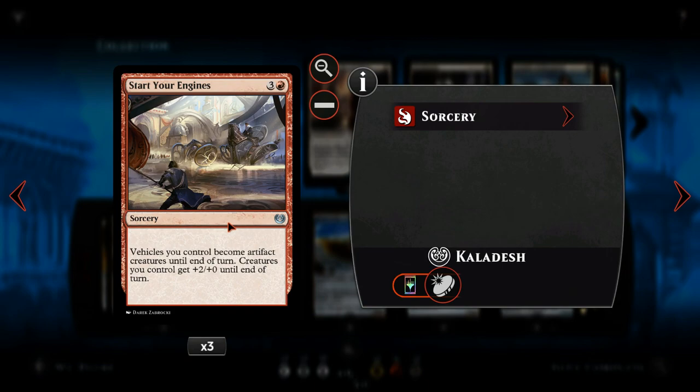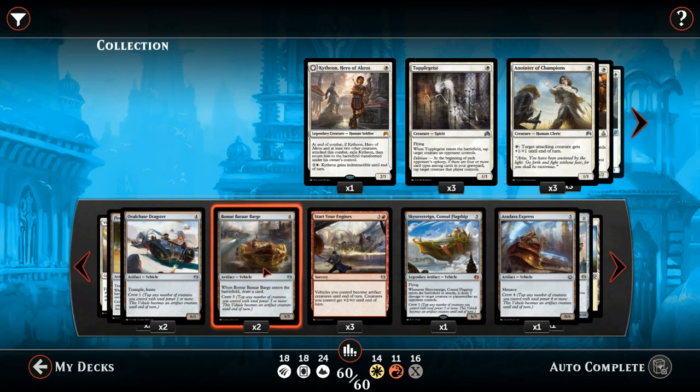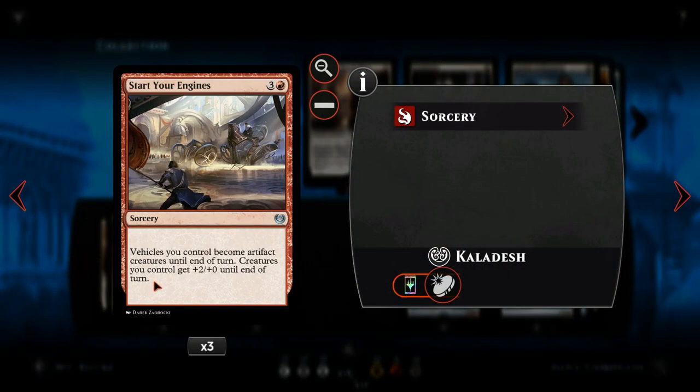Probably the best card in this deck is Start Your Engines — a four mana sorcery. Played at the beginning of your turn, vehicles you control become artifact creatures until end of turn, so you don't have to crew any of your vehicles. If you've got four or five big vehicles in play, this card is incredible. All your other creatures also get plus two plus zero. Say you've got two Bomat Bazaar Barges and two Oval Chase Dragsters uncrewed — you play Start Your Engines and suddenly you've got two 7/5s and two 8/1s swinging. It's incredible.